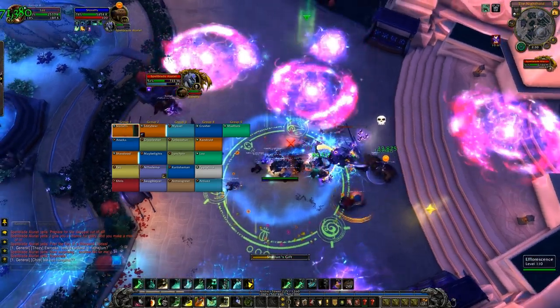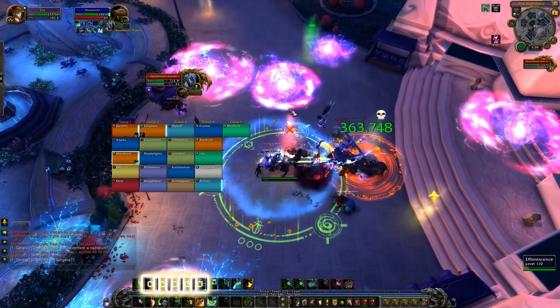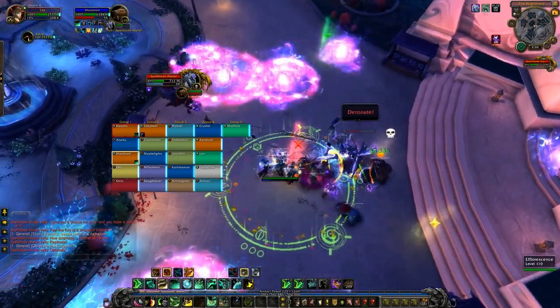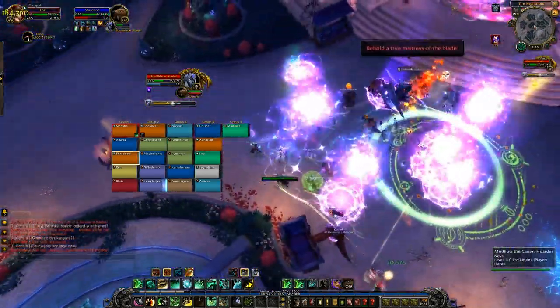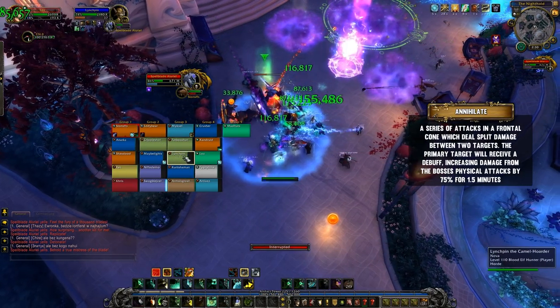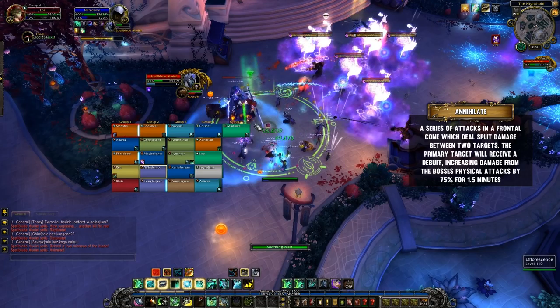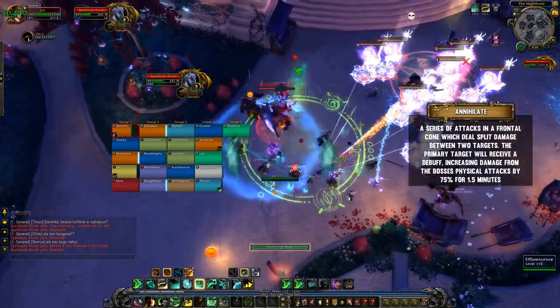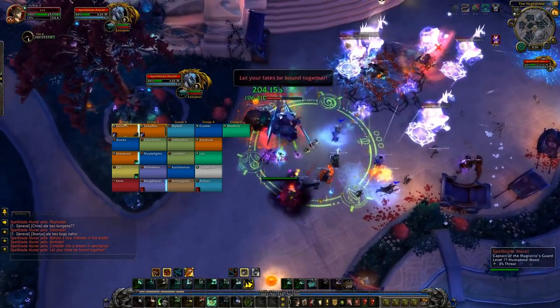This encounter is a three-phase fight where the boss constantly rotates through a frost, a fire, and an arcane phase one after another. In each phase the boss has one main ability and she'll keep interacting with it by replicating it, detonating it, and animating it. In every single phase she also has something for the tanks called Annihilate — a frontal cleave that deals a ton of damage split between two targets, so tanks need to be stood on top of each other. The tank with threat also receives a debuff increasing physical damage taken for a minute and a half, so use damage reduction and taunt on two.